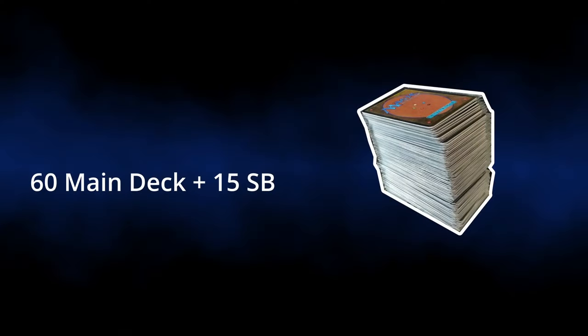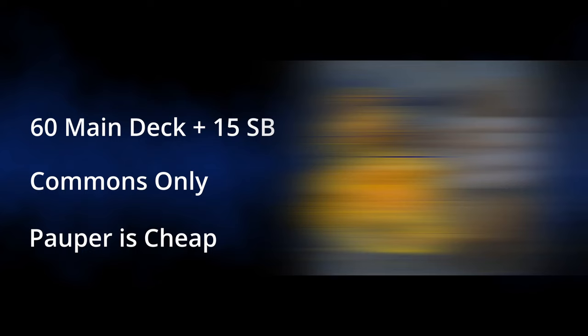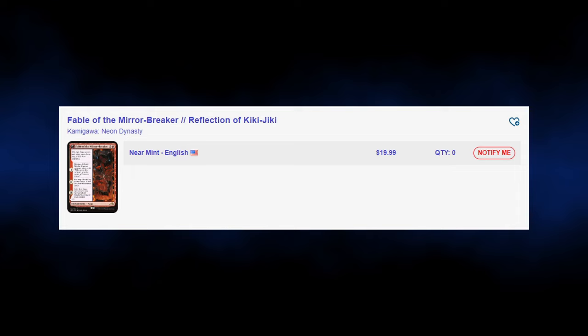Pauper is a constructed format where decks must have at least 60 cards with up to 15 additional sideboard ones. It's also a format where only common cards can be used, and because of that Pauper is mostly cheap. Let's look at one of the most played cards from both Standard and Pioneer: Fable of the Mirror Breaker.